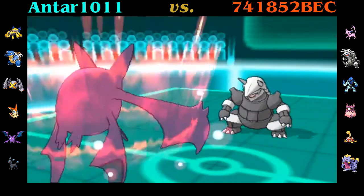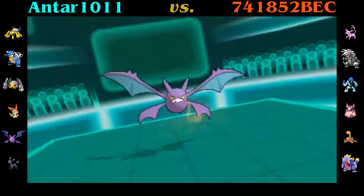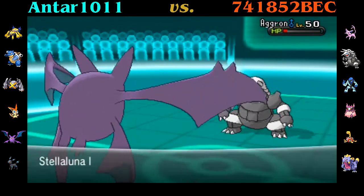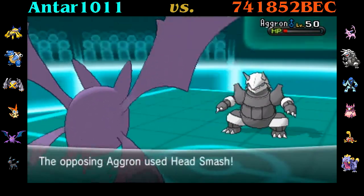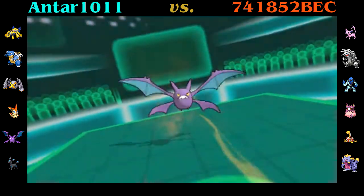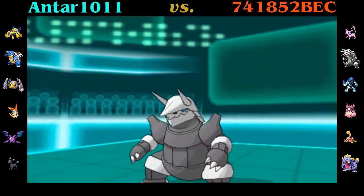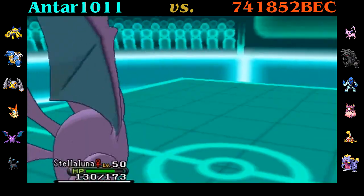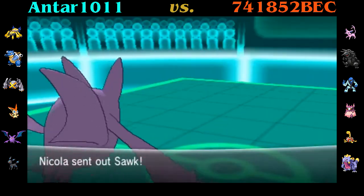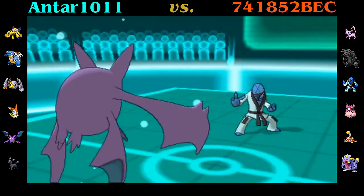Now that he knows I'm a special Crobat, he's going to want to withdraw. I figured he would withdraw, so I go ahead and use Nasty Plot on the switch. Now I'm thinking I really should switch out against the Mega Aggron because I don't think I can KO it in one hit. I go for Heat Wave and almost take it out. He doesn't actually Mega Evolve — I think he would have been better off doing so because of Filter, since even though it's super effective, Filter would have halved it anyway. His Head Smash misses — so it's a miss for a miss.